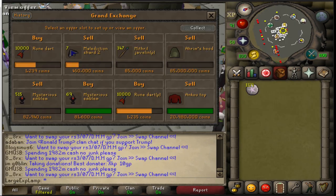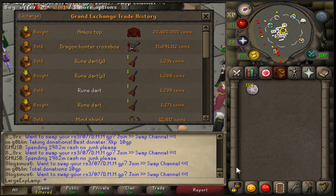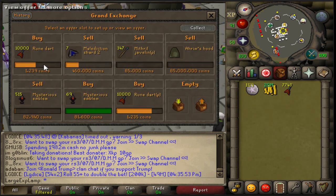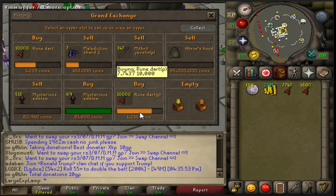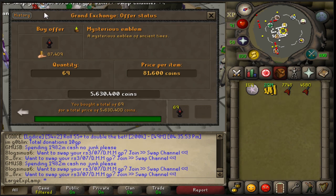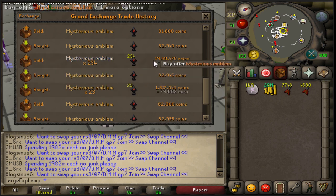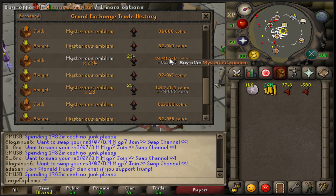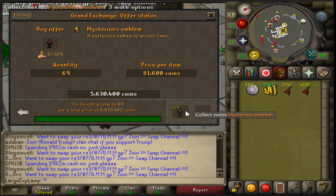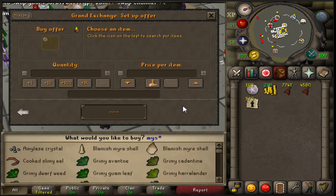Morning update — 88 magic, postcom clip. Sold the anku top for a 600k profit, happy to take that. Got 8k rune darts for one price and another 4k for another, averaging around 1,236 each. Going to see what I can sell those for. Sold off 250 mysterious emblems for 83k each — bought them for 79k, so that's a 1 mil profit right there. Figured they'd go up and they kind of did last night.